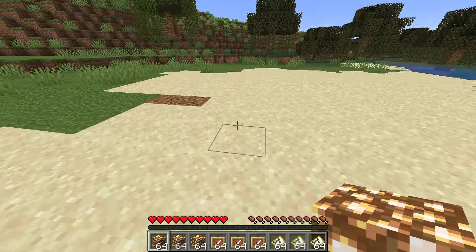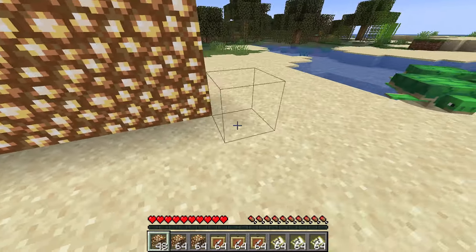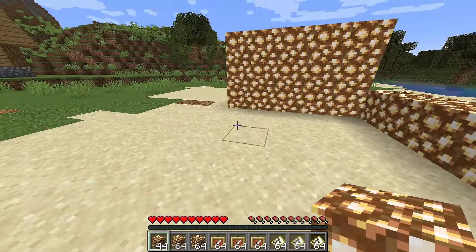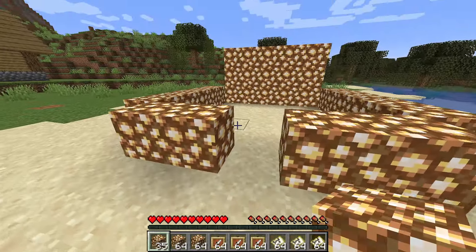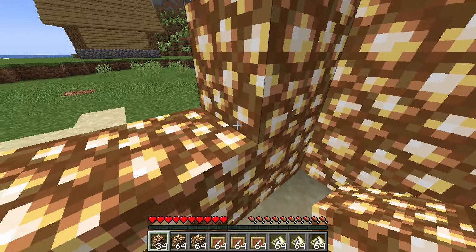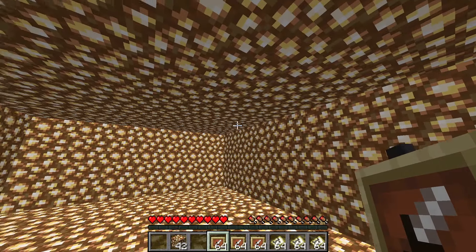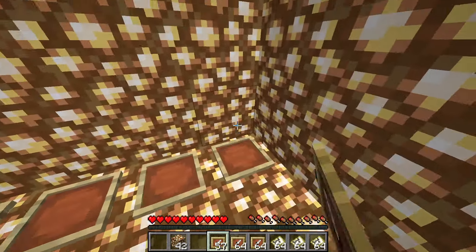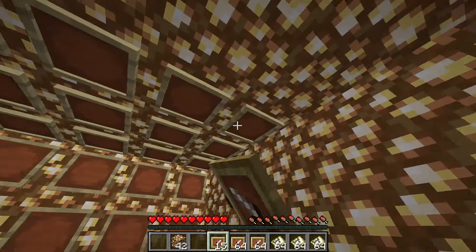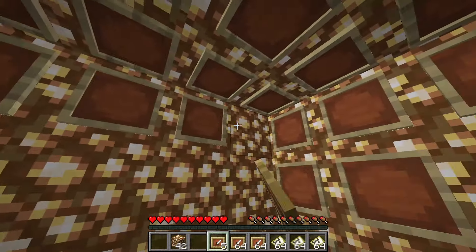Up next is creating the space that you want to create your infinity room inside of. Try to create the entire shell of the room out of glowstone if you can. This will help with keeping uniform lighting within the room and that's crucial to getting the effect. I'll also show you what a room looks like when it's not made out of glowstone so you can see the difference. Once you've got your space set up for your infinity room, head inside and start placing item frames everywhere. Cover the floors, the walls, and the ceilings. You're going to need to cover every square inch of this room. And for those of you that live in pretty much any other country in the world, convert that to square meters — it'll make sense then.